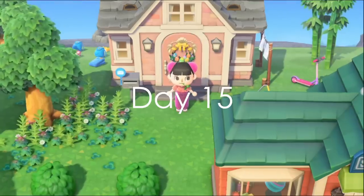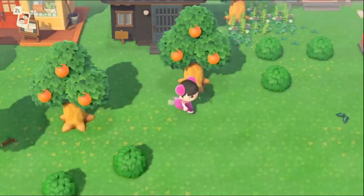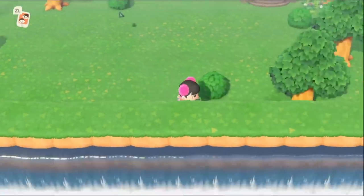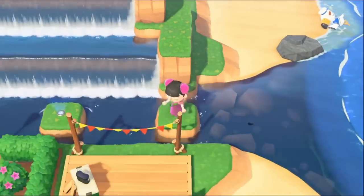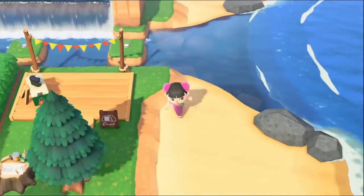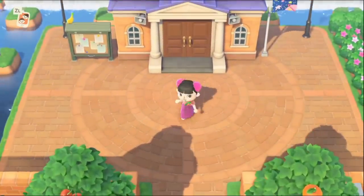Now I'm going to load up the game again and run around to see if a villager has a thinking bubble above their head. This thinking bubble is the signal that they want to move out. The best place to look for them is around resident services or in front of their house. The villager will not want to move out if they are indoors — only outdoors.